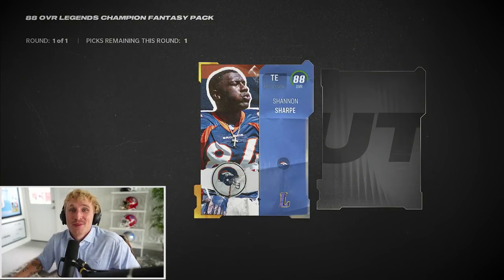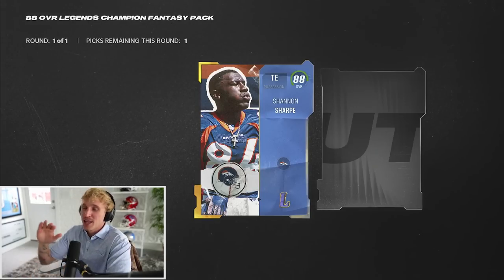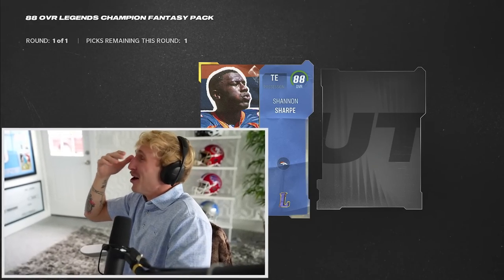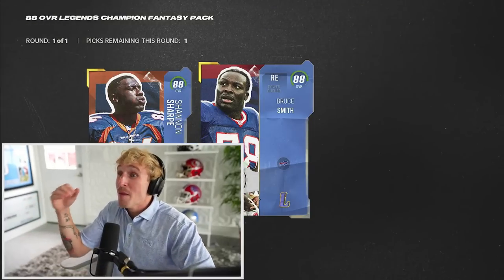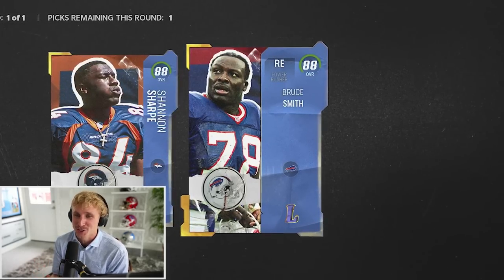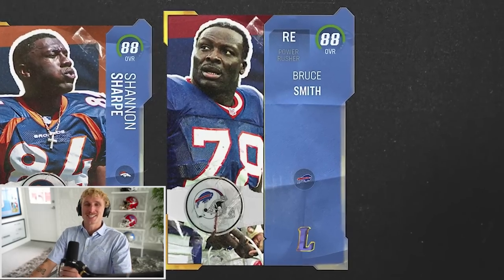Wait - this is the 88 overall choice. That was the exact example I used - Shannon Sharp and Bruce Smith. Oh my God, that's actually wild. I think Bruce Smith is probably better, but I just want to take Shannon Sharp because it'd be more fun. If I had Brian Finneran, Shannon Sharp, and Tyreek Hill I'd have such a stacked receiving core. Plus I also have 85 Megatron. I'm taking 88 Shannon Sharp. Dude, with Woodson and Lewis we still end up with Sharp - how am I gonna complain about that?